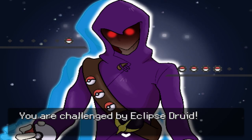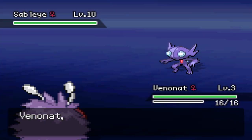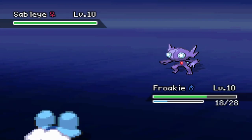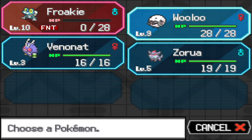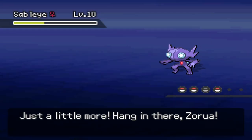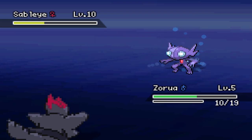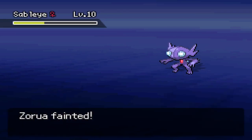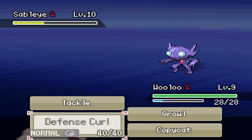Oh my god, he looks cool — he has a little level-10 Sableye, dude! Where'd you find that? Wait, don't you think that's a little too powerful? Froakie goes down. I can't hit him now — I literally can't hit him. You have normal attacks and no Foresight. Oh my god, dude — I literally can't touch the Sableye. I literally can't touch him.